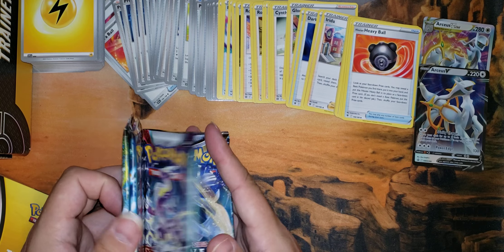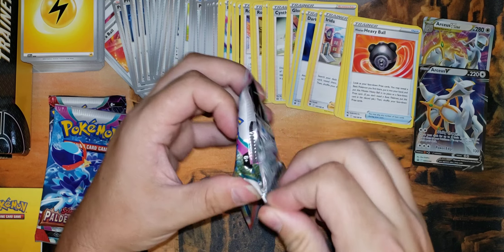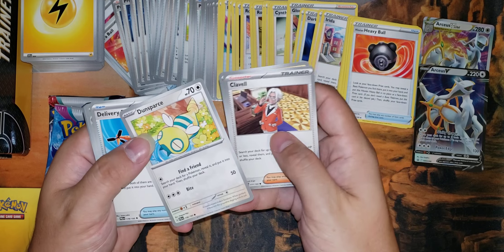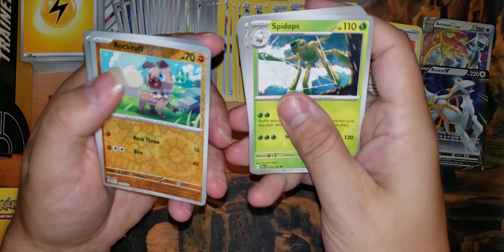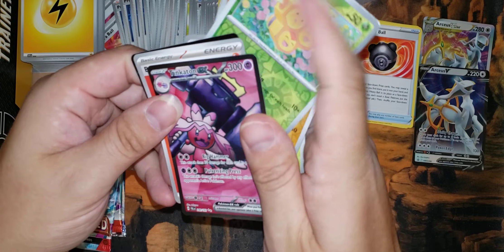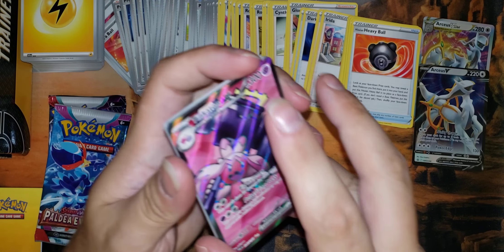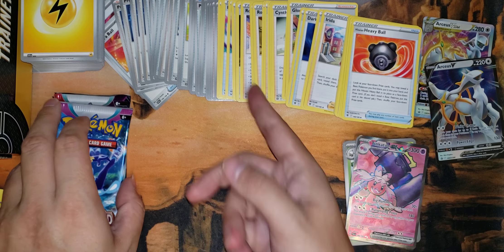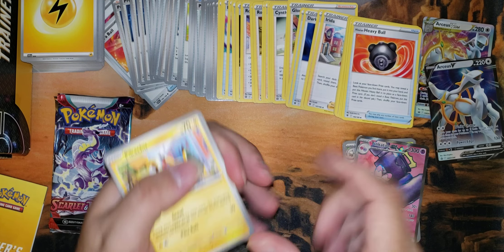And then we've got a couple of packs to go through here. Alright — Fletchling, Voltorb, Clavel, Dunsparce, Delivery Drone, Feraligatr, Spidops, Rockruff Reverse, Combi Reverse, and a Full Art Tinkaton EX. Very nice. Pretty nice art there — 30 damage for each card in your hand off of a Double Colorless Energy. So that could be something playable with some of the tools provided here. Obviously that's going to be pure luck, but we'll see if anything else pops up.